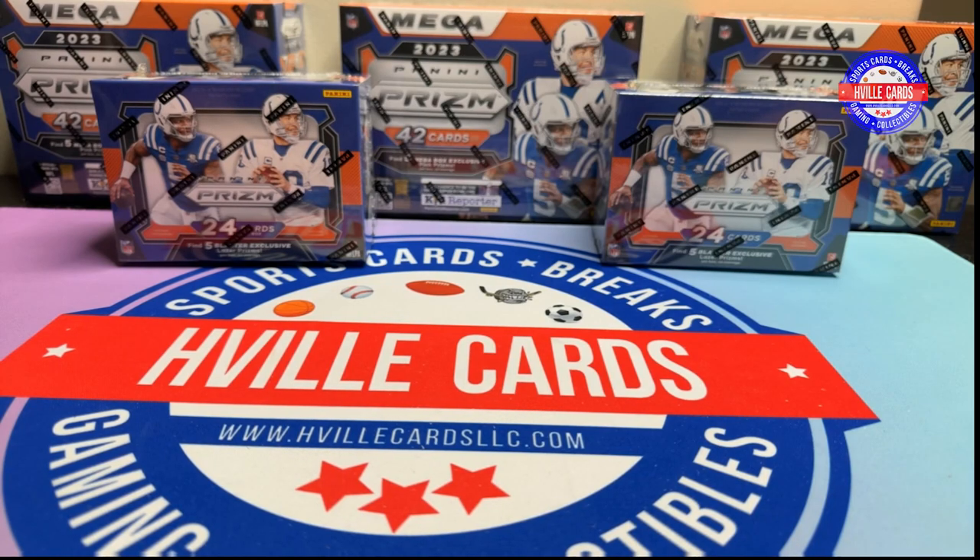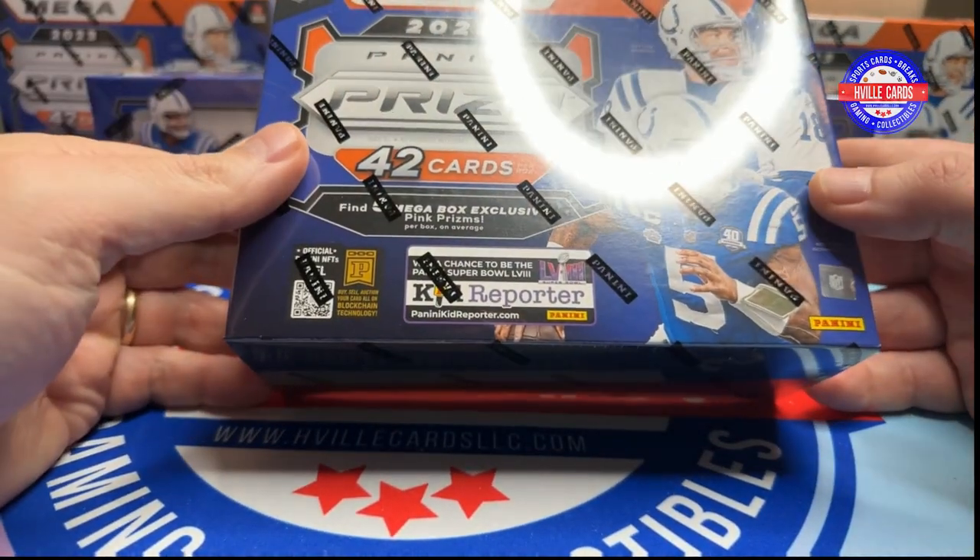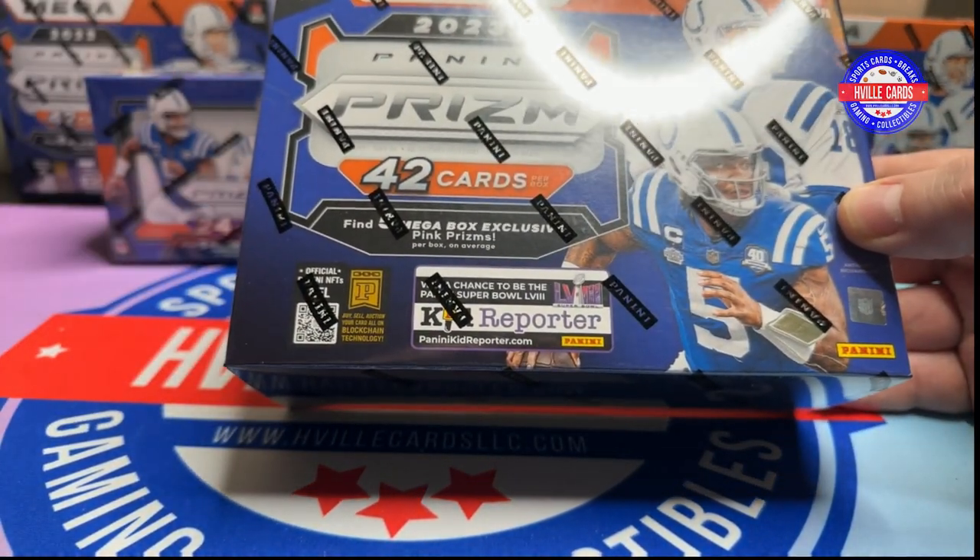What's going on friends? Brian with HVL Cards back at you with another video. Today we are going to do a Prism Football Megabox versus two Blaster Boxes. The Megabox I've got came from Target.